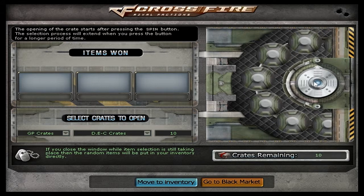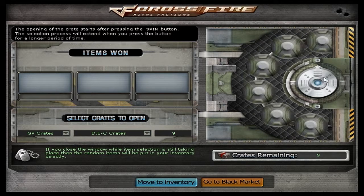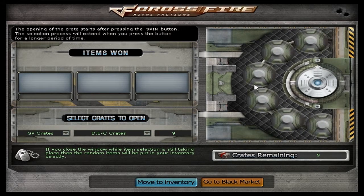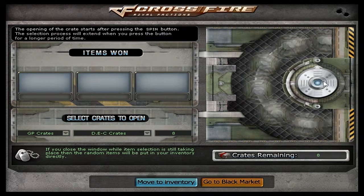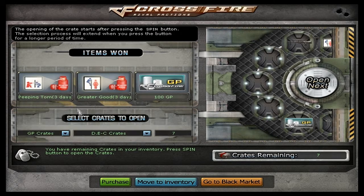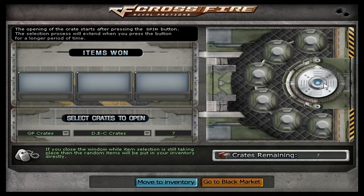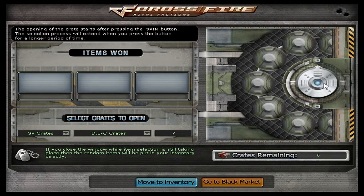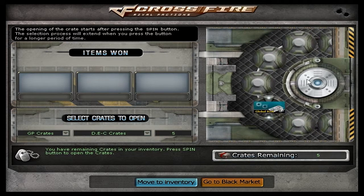The Desert Eagle camo crates — what are we going to get in this one? Nothing. I have all the GP crate guns, so I'm really just doing this for you guys, and also trying to get some coupons, why not? Nothing that time. It's the second episode, so to say. Wow, look at that troll — I thought they were the same sprays, but not like it matters. Nothing there. If we could get at least three coupons out of these 30 crates, I'll be pretty satisfied.